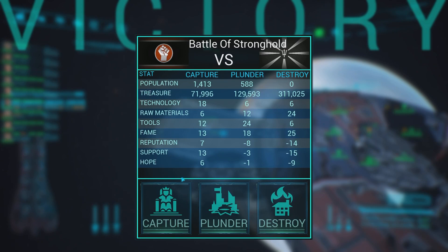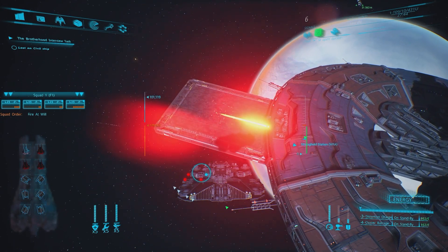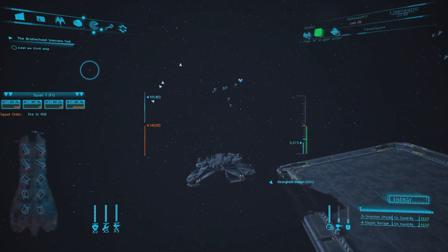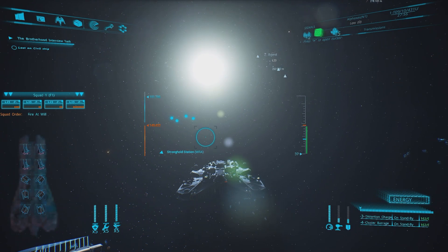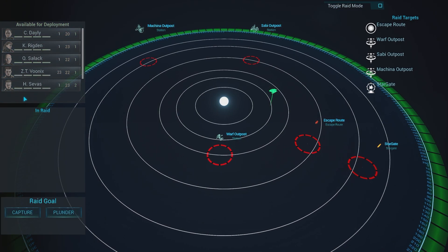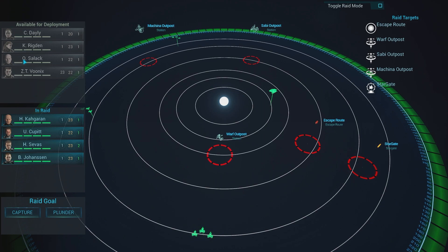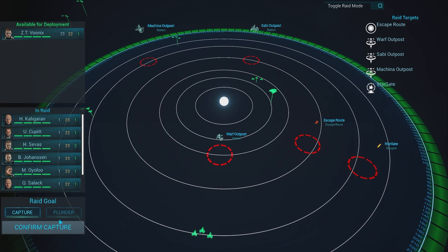So we managed to capture a big system, which is good. Let's go with the capture. We've captured the station. Let's have a look at whether or not we can now capture the whole system. Toggle raid mode again — yep, now it's showing. Put everyone in except Vornix. Capture.